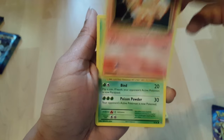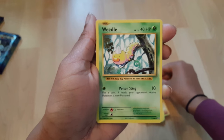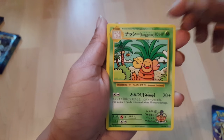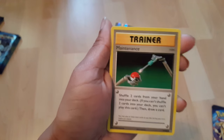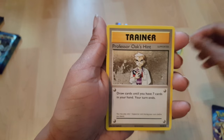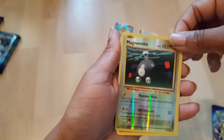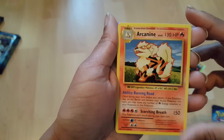Vulpix, Vulpix, Tangela, Machop, Weedle, Onix — ooh, this is one of those special secret rare ones. Maintenance. Professor Oak's, Magnemite — not a special, it's a holo. Arcanine. That's my last pack.